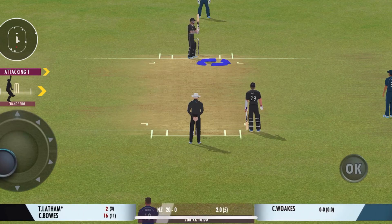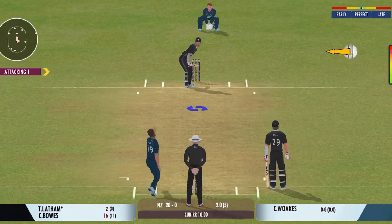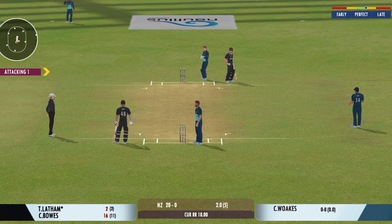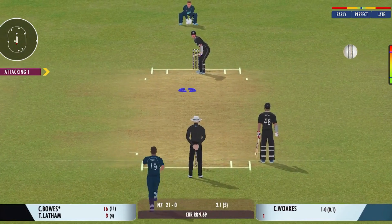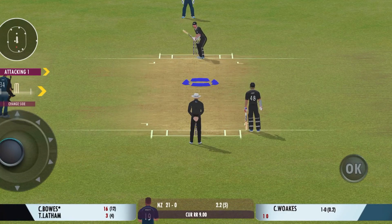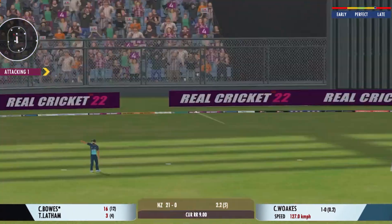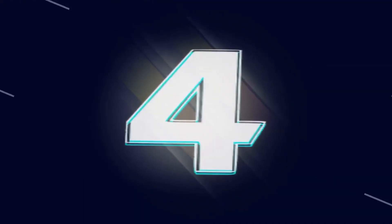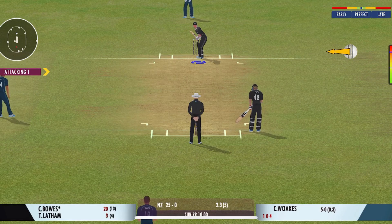The pace bowler comes back into the attack, but that brings us to the end of the powerplay. The fielding captain can now have more fielders outside the inner circle. Good shot for a single. Bowlers can actually get extra bounce by bowling cutters on this pitch. Found the gap beautifully and that races away to the boundary. This must be hurting the captain — he needs his bowler to be more disciplined with his lines.